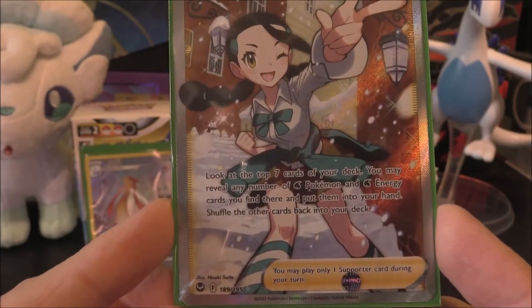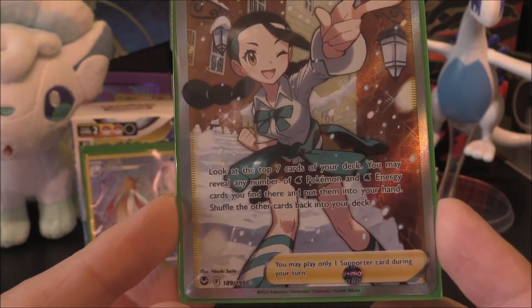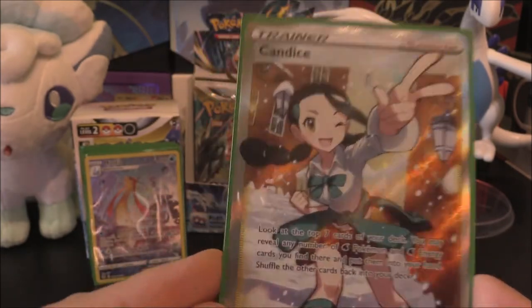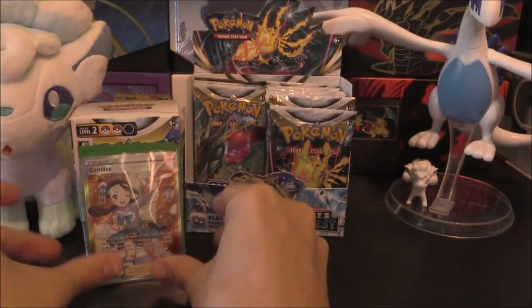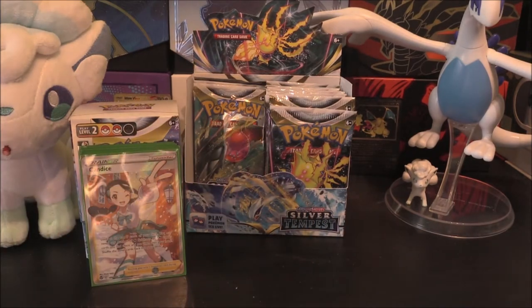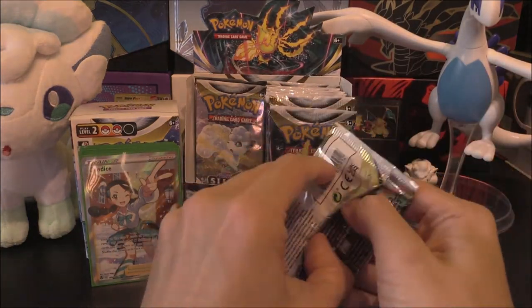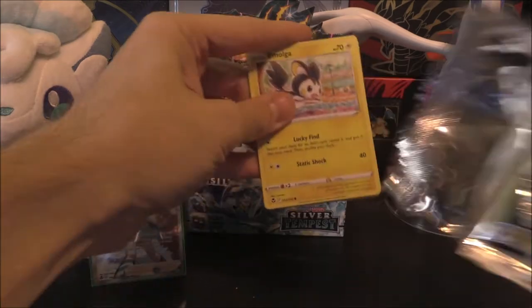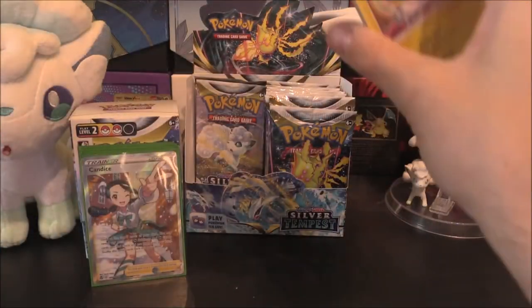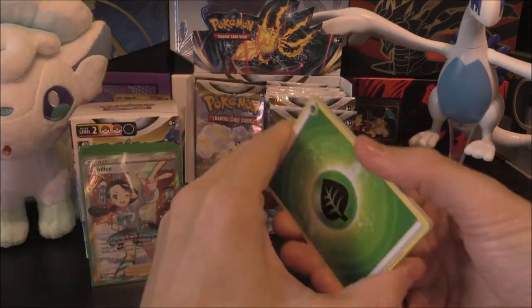Not that I would want to play this in any sort of deck, but my goodness me does it look amazing. Look at the top seven cards of your deck - you may reveal any number of Water Pokemon or Water Energy cards, put them into your hand, and shuffle the other cards back into your deck. Nice way of getting through your deck and finding what you need. Just what we were after. Will that be the only Full Art for the box? Bearing in mind we've already had a V-Star and a Full Art - it seems to be about two or three, so there could be something else.